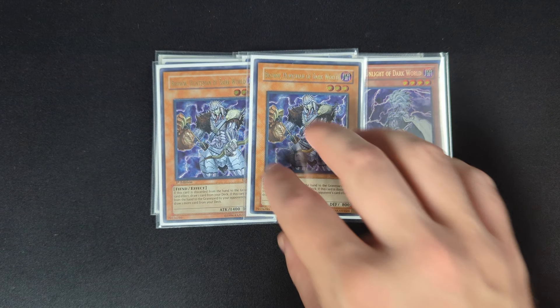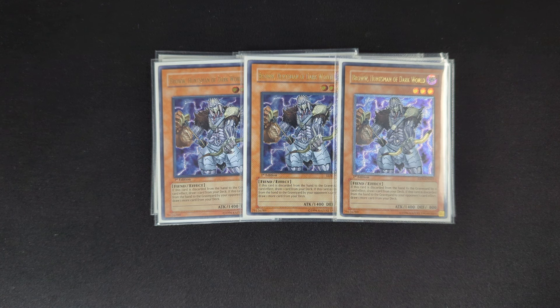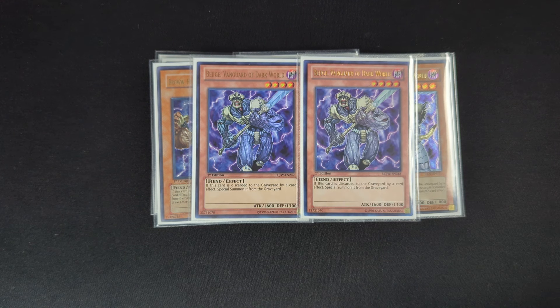After that, we play three copies of Brow. Important for Brow specifically is it's a Dark Level 3 Fiend, which will come up a little later on, and it has the effect that when it's discarded, you can draw one card — again, not once per turn. After that, two copies of Beige. Beige is probably one of the weaker ones you have to play, just being a Level 4 extender and body. You could in theory cut this down to one — I've been really enjoying two specifically, but test it out for yourself.